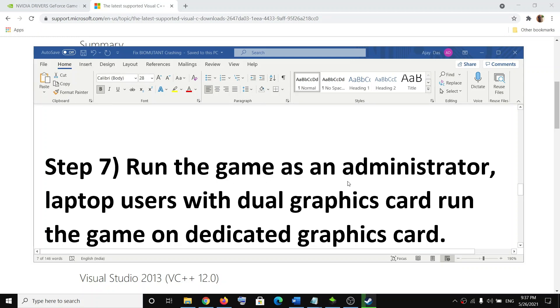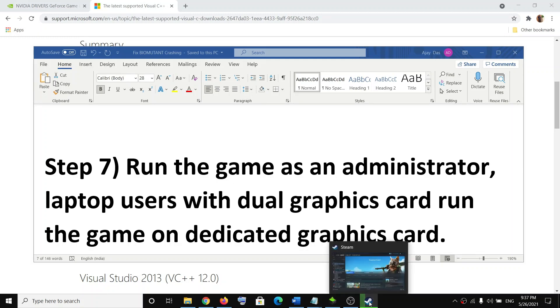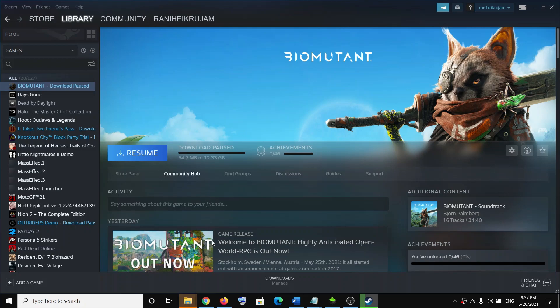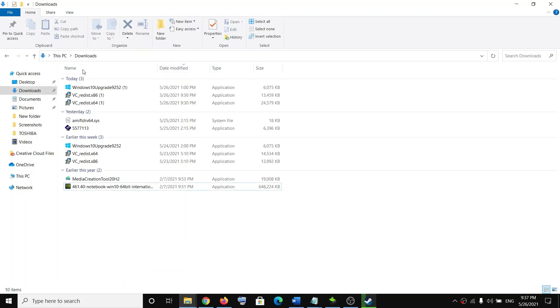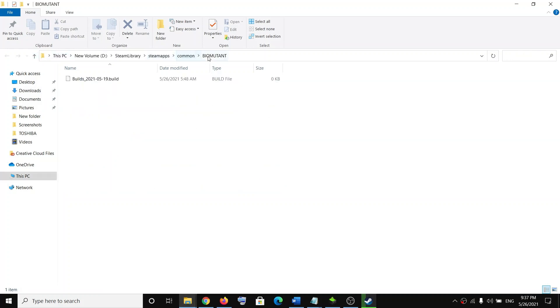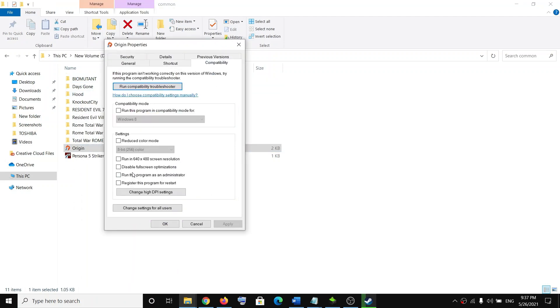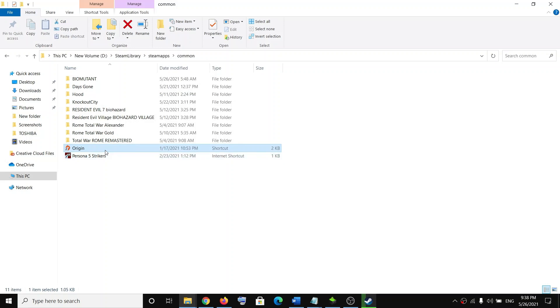The next step is to run the game as an administrator. In Steam, right-click on the game, click Manage, then Browse Local Files. Open the game folder, right-click on the game EXE file, and select Properties. Go to the Compatibility tab and put a check on the box which says Run This Program as an Administrator. Then click Apply and OK.